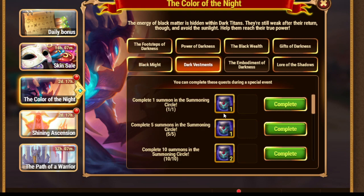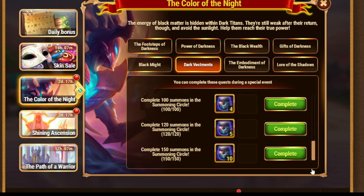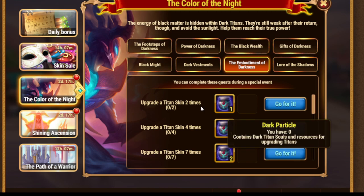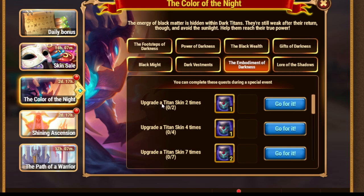After that, we have summoning - up to 150 in the summoning circle. Then upgrade the Titan skin. Here we have 'upgrade a Titan skin,' but actually you are offered to upgrade a Dark Titan skin. So be careful with this quest, please.